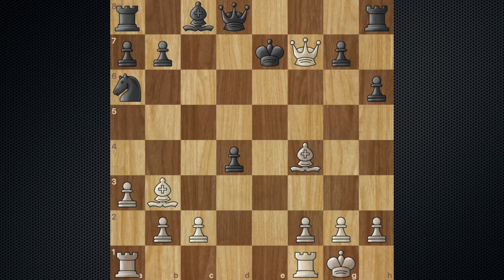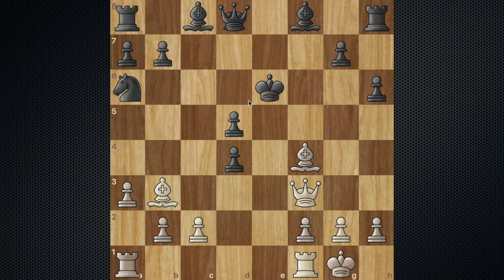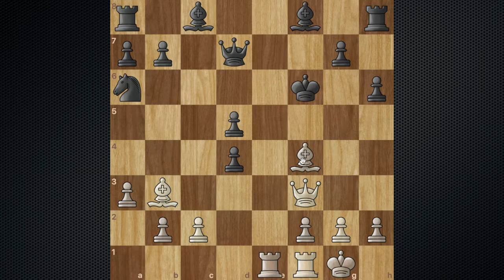Even if they don't play an obvious blunder such as bishop to d6, they're probably going to lose material. For example, if they play queen to d7, you simply play rook a to e1 check, king to f6, and a move such as bishop takes d5. Now you're threatening all sorts of discoveries with checkmate threats, so it's very hard for black to play. There are also ideas such as rook to e6, so it's pretty much impossible for black to defend this.